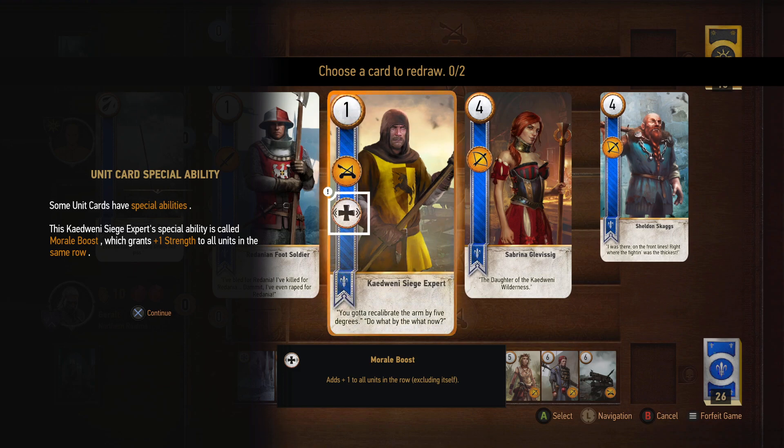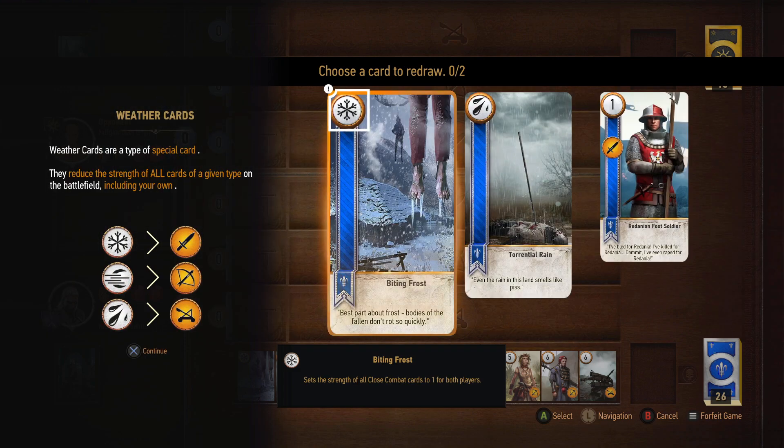Some unit cards have special abilities. This — Kidwerny, I'm going to assume that's how it's pronounced — Siege Expert's special ability is called Morale Boost, which grants plus one strength to all units in the same row. Weather cards are a type of special card. They reduce the strength of all cards of a given type on the battlefield, including your own.